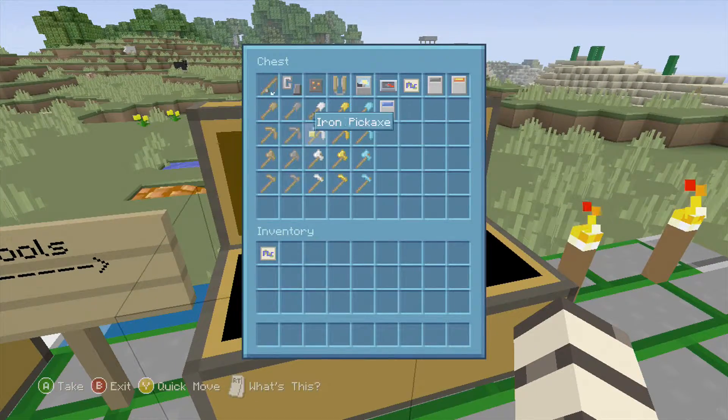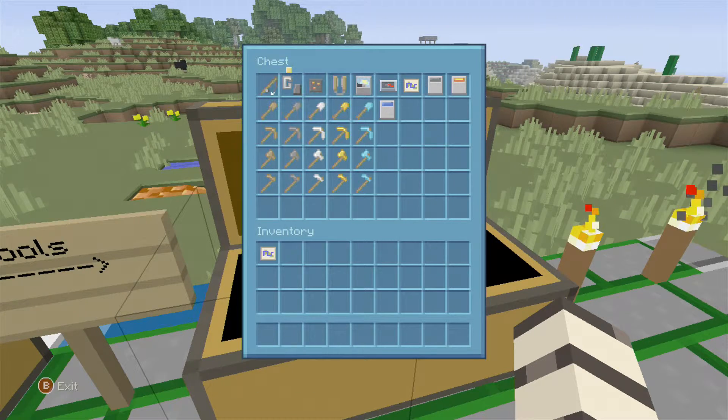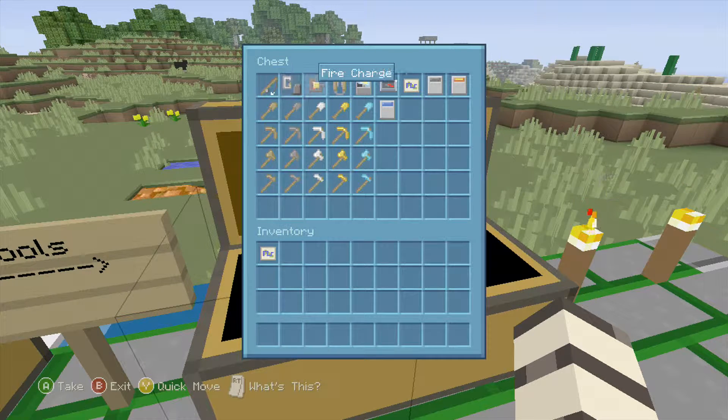We come over to our tools: we have our fishing rod, flint and steel, fire charges, shears, clock, compass, map, and buckets. And here is the wood tier, stone tier, iron tier, gold tier, and diamond tier.